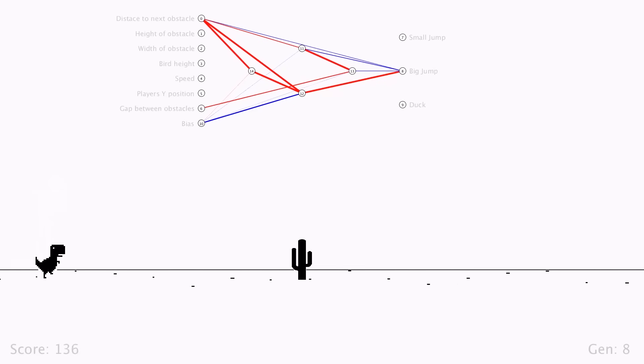What is interesting about Generation 8 is you can see the genetic algorithm at work. Each player is slightly mutated from its parents of the previous generation. This can be expressed as jumping slightly earlier or later — that's why you see the players slightly separate when they jump. I find it interesting, but I'm a nerd, so.